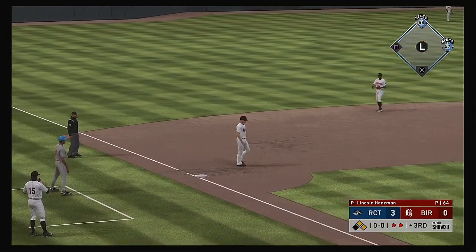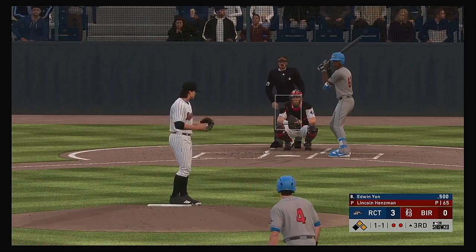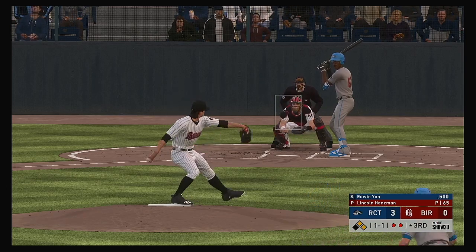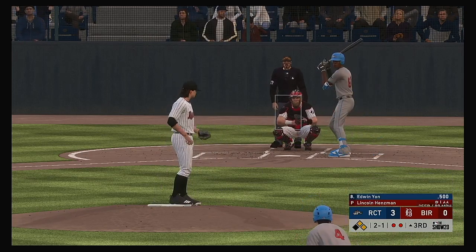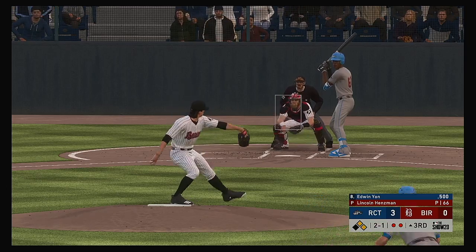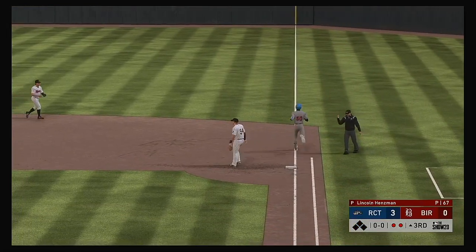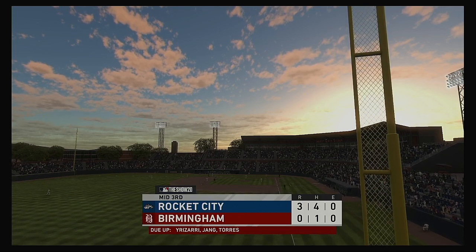And the run will score from second — this is now a three-nothing game. Now battled, left field goal, Edwin Young. Standing in now, Edwin Young. Very high — two and one. Great chance right here as a hitter to be really aggressive. With two guys already on, pretty good shot he's going to get a challenge pitch right here. Throw to first in time, and the big inning is avoided as the side is retired.